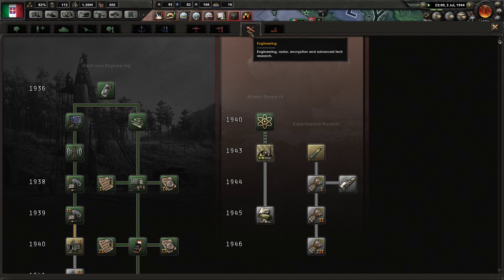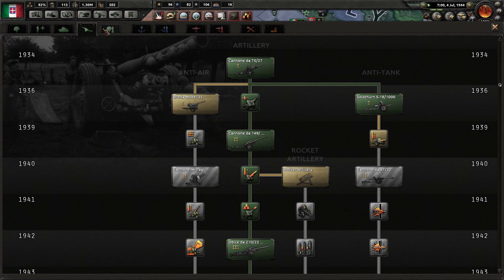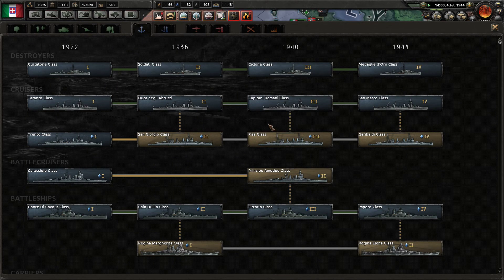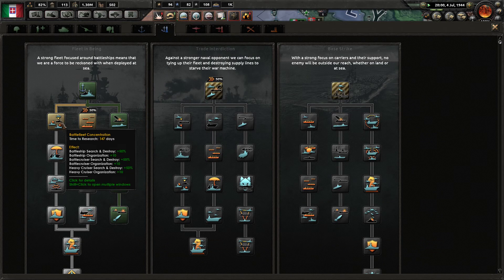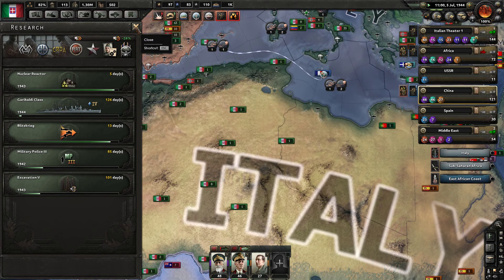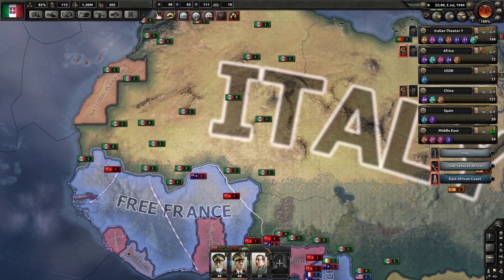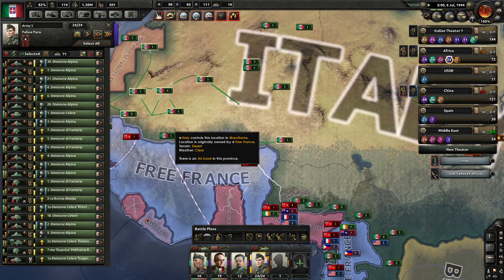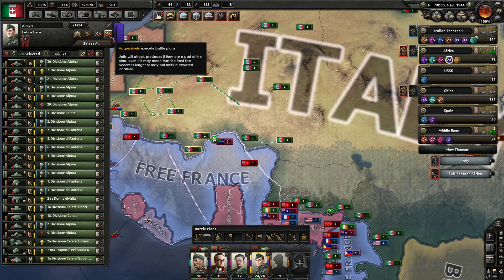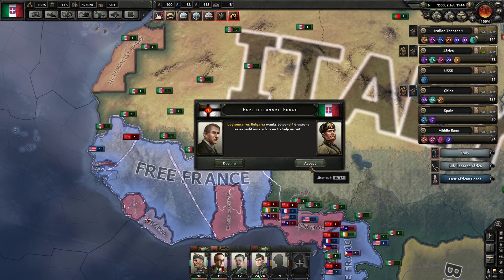Maybe I should go after another Air Doctrine — we've got somebody working on that already. Let's stick in Navy then. The question is Naval Doctrine. Let's go get the heavy cruiser first — the next doctrine will actually help flagships. Keep on pushing it, son. Be more aggressive. Bulgaria wants to send us four divisions. I'll take them.